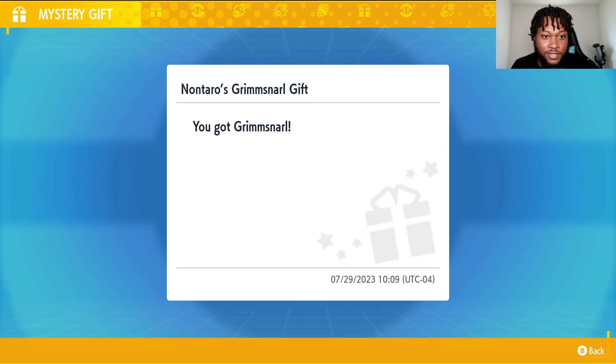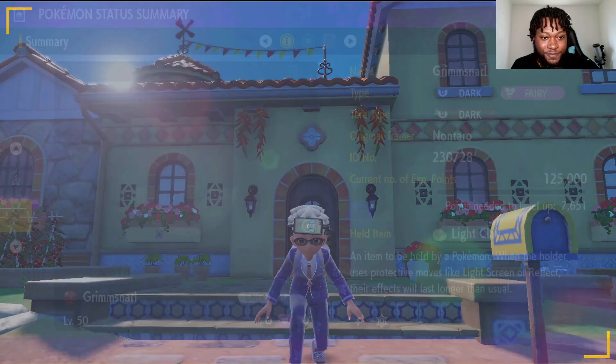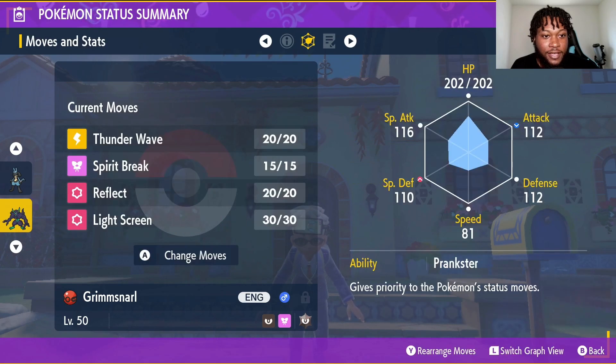I love this Pokemon because it has the Prankster ability. Let's check out its stats. It's going to be a level 50 Grimmsnarl, holding Light Clay, Dark Terra type. It's going to have the moves Thunder Wave, Spirit Break, Reflect, and Light Screen, and have the ability Prankster, which gives priority to status moves.